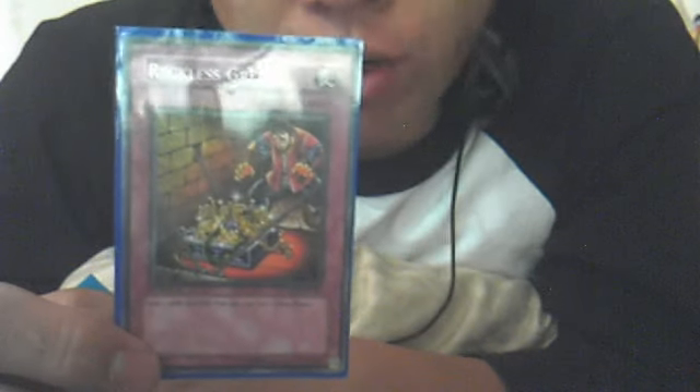Next you have Breaker the Magical Warrior. Breaker is completely broken in my opinion, because with Genex Ally Birdman out this card can recycle his ability — he's basically an MST on crack. You summon him, pop an opponent's back row, bounce for Birdman, special summon Birdman, and this card goes back to your hand. Next turn you can abuse its effect again. At 1,900 attack it gets over a Tengu, so you attack the Tengu, blow up a back row, and you can sync with it or bounce it back to your hand and reuse its ability. This card is really nice, especially with Birdman.